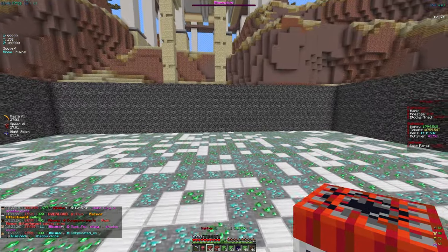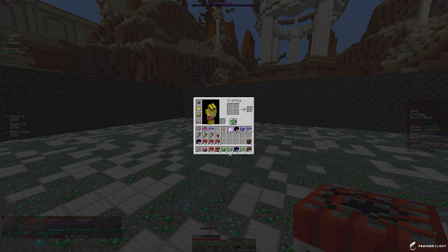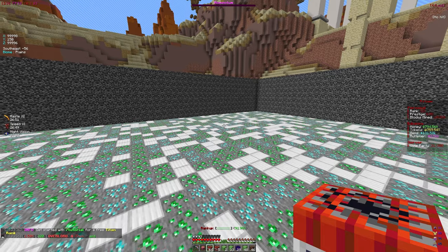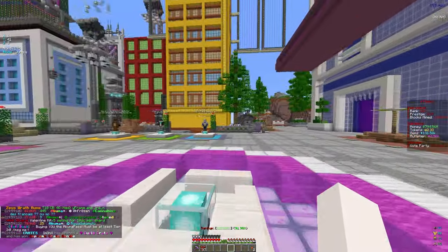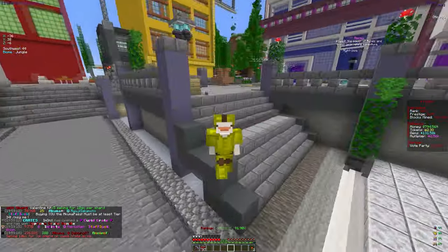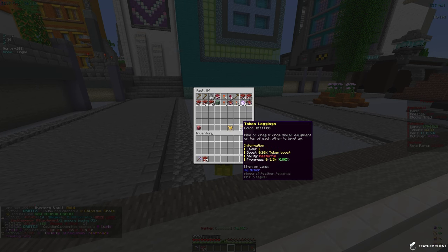That crate opening was actually insane! We got 759 trillion tokens, which is the most we've ever had. We also got a whole bunch of armor boxes, pet eggs, skin boxes, and everything. I'll finish opening up all the skin boxes. In total we actually have 2.3 quadrillion tokens, which is the most I've ever had on the server. I also got a mythical chestplate - we had legendary before, so that's an upgrade - and masterful leggings, which is a big help.